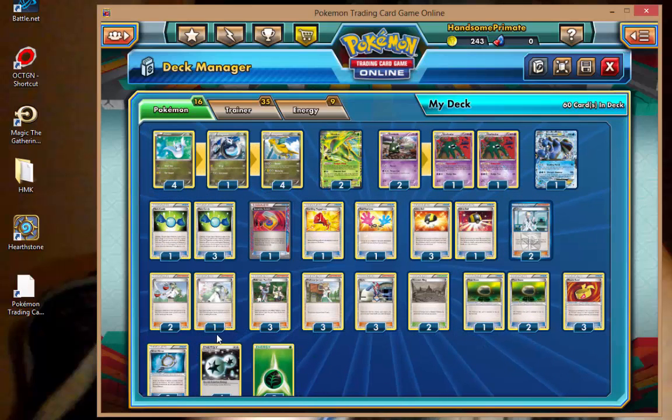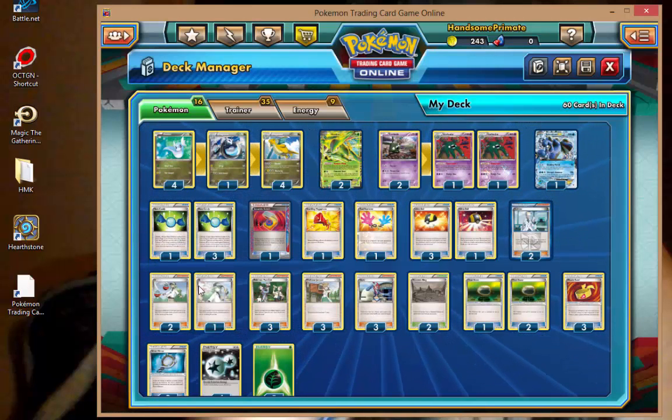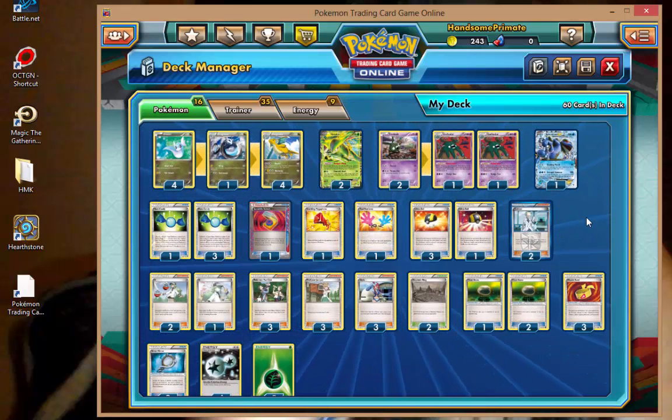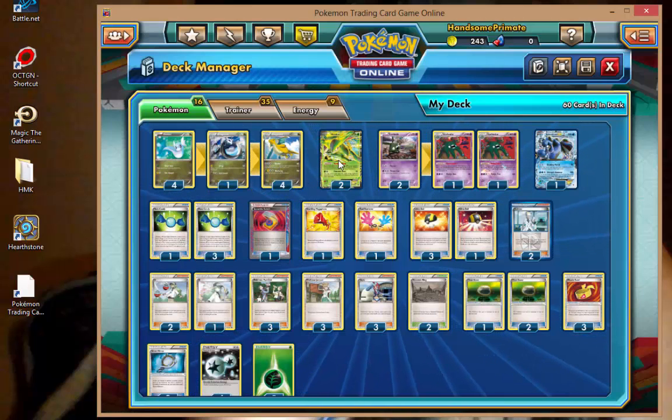Pretty basic Supporter line: 3 N, 3 Juniper, 3 Skyla, and 3 Pokemon Fan Club. I chose 3 Skyla because Mountain Ring can be a factor sometimes to prevent your Dratini from being knocked out from the bench, and to get things into play much faster — Rare Candy really is a necessity. We also have 3 Float Stone, 3 Muscle Band, 2 Silver Mirror — 8 tools total — dedicated to making sure we can shut off abilities with Garbodor. 4 Ultra Ball, 2 Colress. With a pretty much full bench all the time, Colress is usually a good bet.